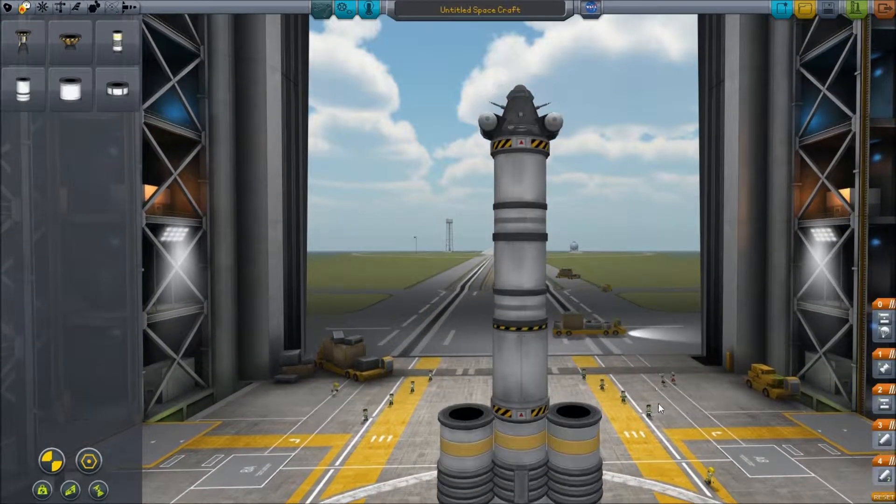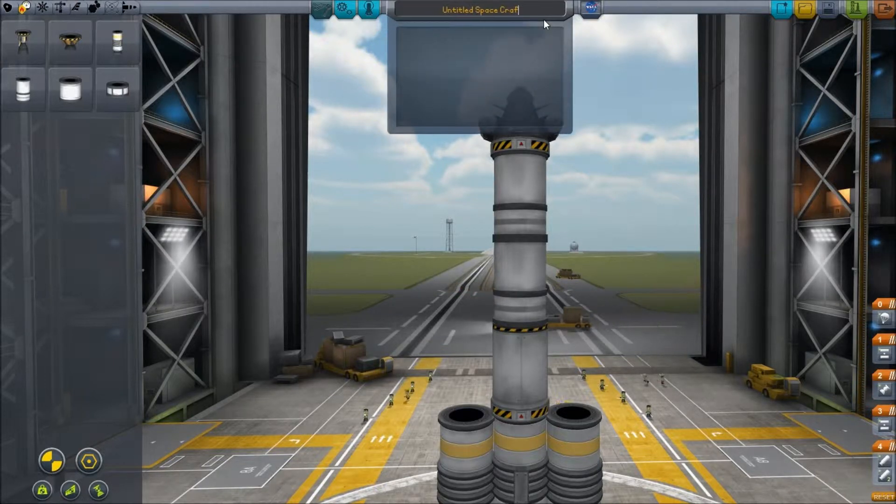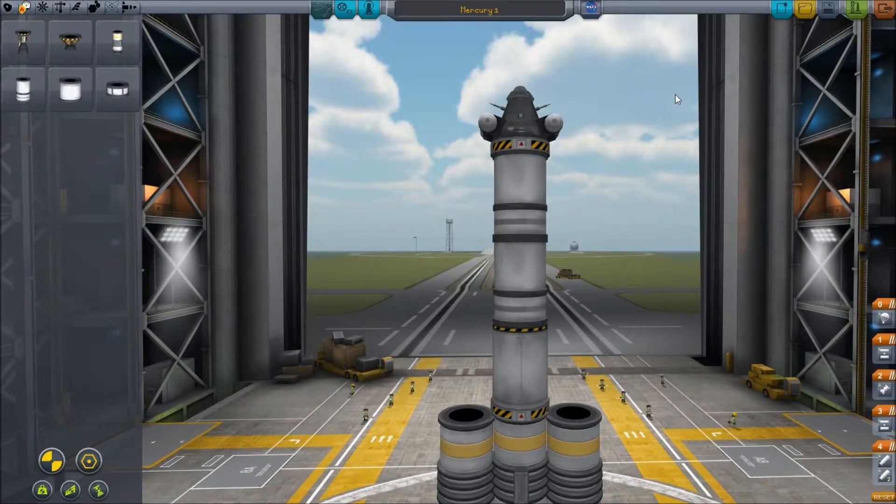So this stage launches up to start with, and then we switch - I'll set it up on here. So these three boosters fire, and then this decouples. The engine in there fires, and then this decouples, and then the parachute goes. We'll call this Mercury One. That should be nice. I wonder if we'll have Jebediah this time.